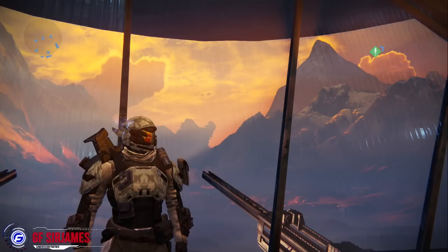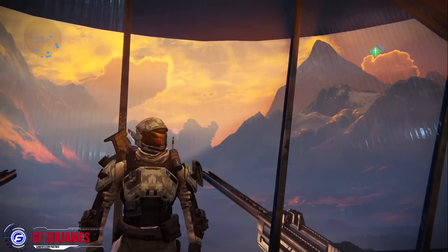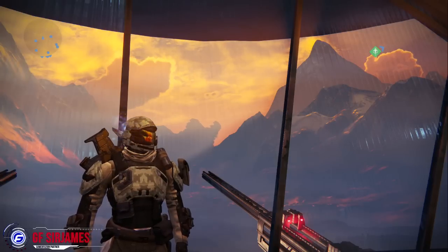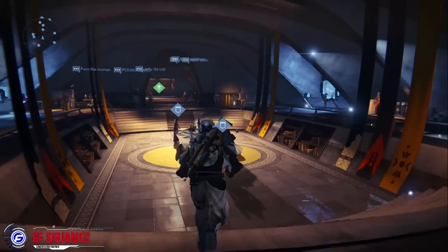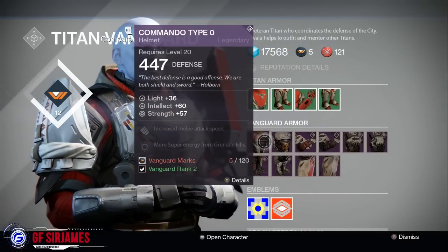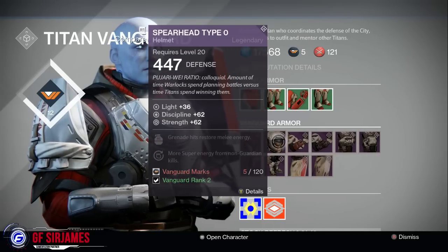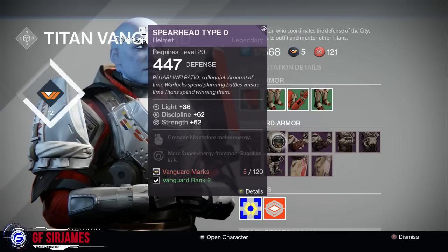Hey, what's happening everyone. I am Sir James from GamerFusion.com and for this video I'm here to show you guys what the entire Spearhead Type 00 outfit will look like for the Titan class. This outfit is actually something that you can get from the Vanguard, which has two different ones to offer. The first one is the Commando Type 0, which I'll be having a separate video for, but in today's video I'm here to show you guys the entire Spearhead Type 0.